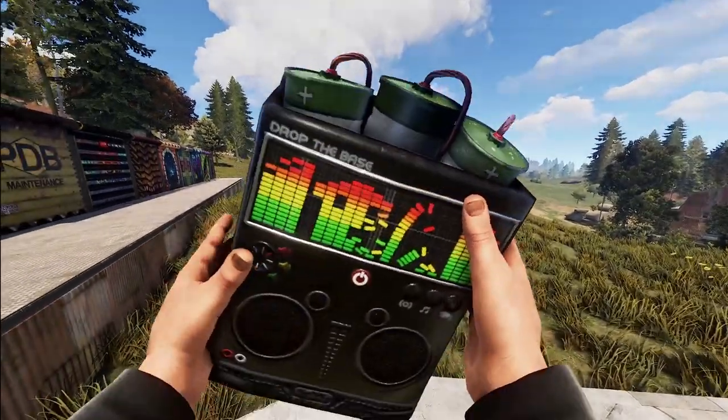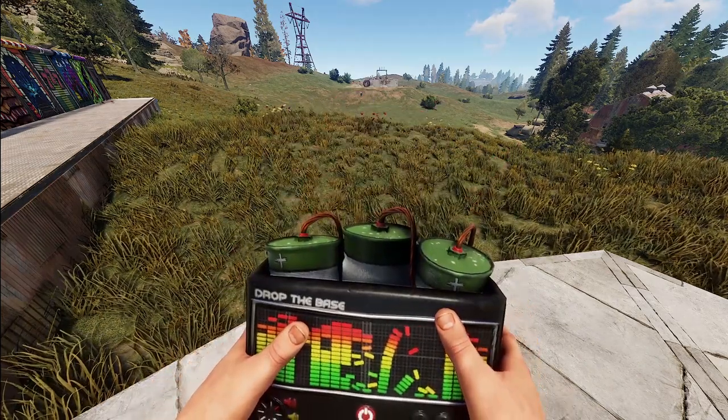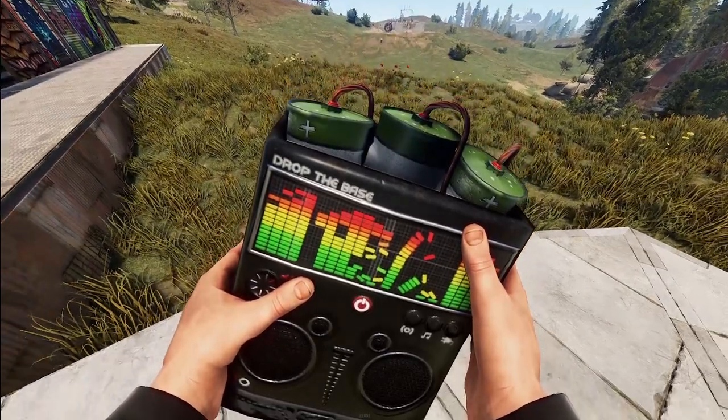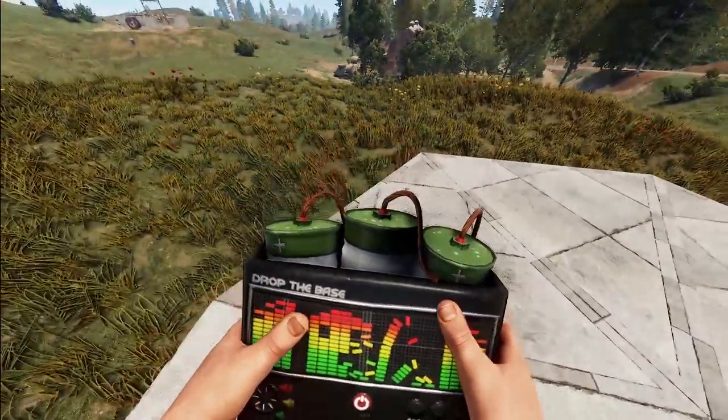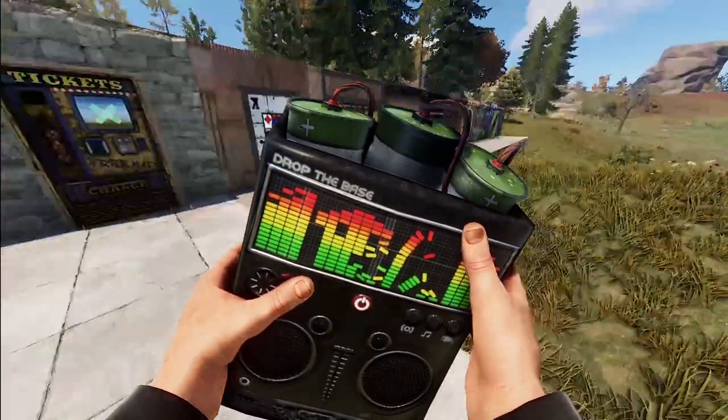Lastly we've got a satchel charge, and this one is absolutely awesome — it's the Boom Box. It should be pretty obvious why, and the cool thing is it says 'Drop the Base.' All together this whole thing is just really well done.